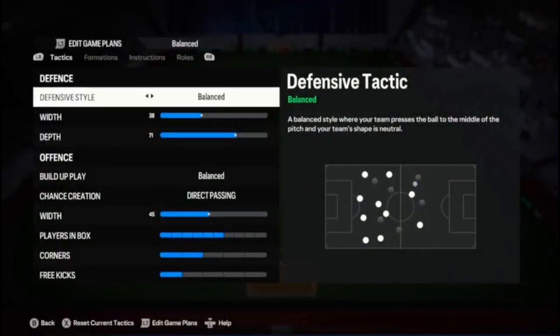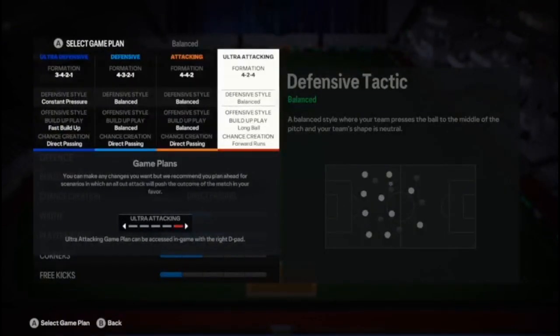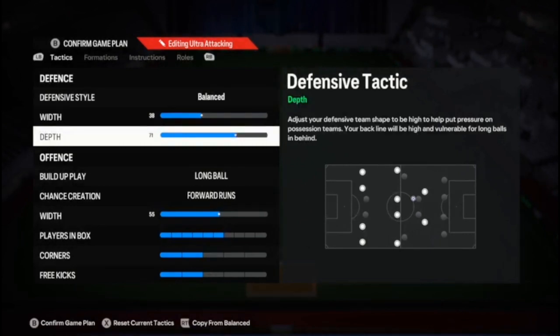First of all we go to our normal tactics. As you can see it's an ultra attacking setup — I play very offensive. My defense style is unbalanced, width on 38, depth on 71, because I like to make the offside trap and I like that my players press and pass.